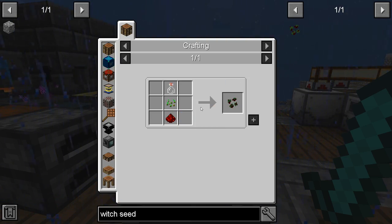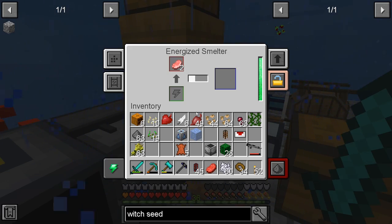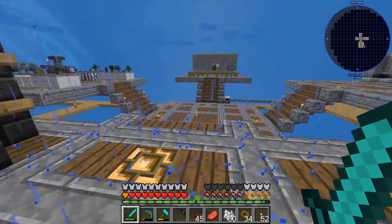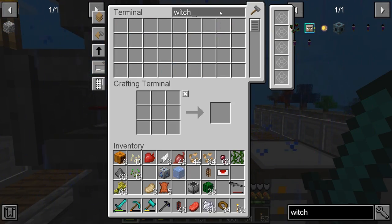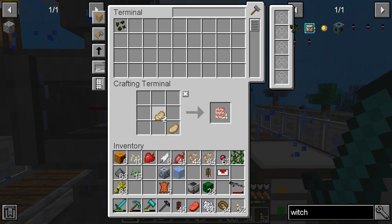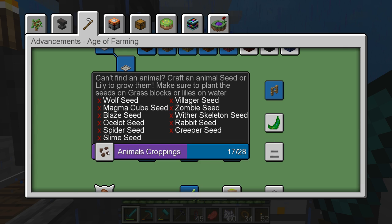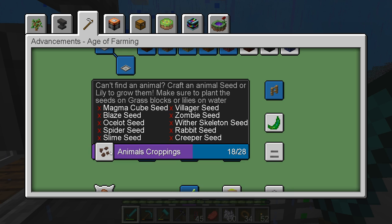The witch seed is just a seed, redstone, and a glass bottle — that's easy to do. It's not really bad. We made the witch seed and now we're making sausage from three cooked pork chops. Wolf seed is done too! We went from 16 to 18 out of 28.